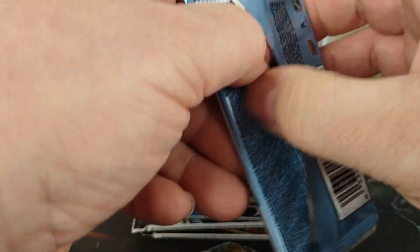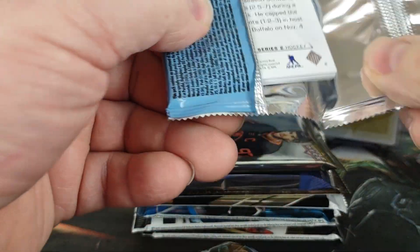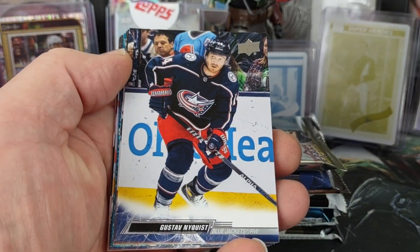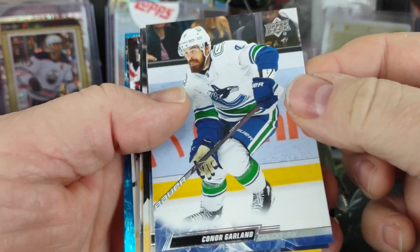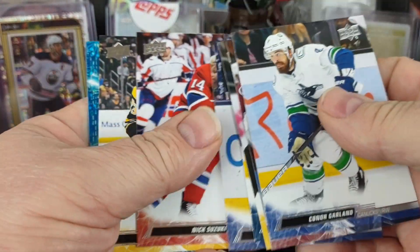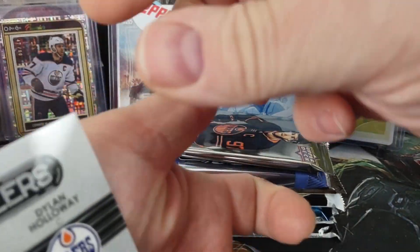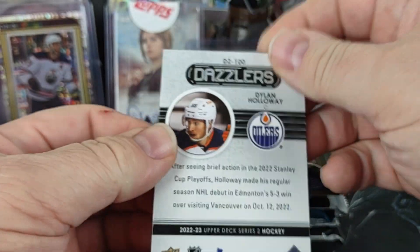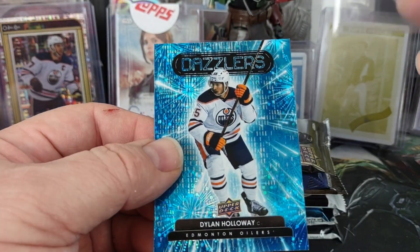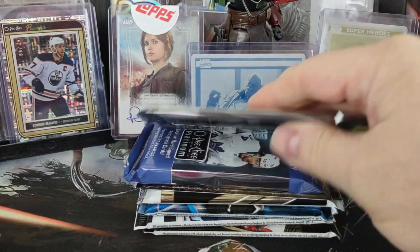Moving to Series 2 from last year, we got a blue dazzler and a checklist. Our blue dazzler is Dylan Holloway — so technically that's a rookie slash young gun pull.